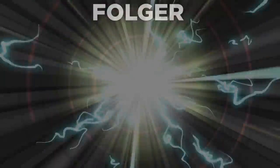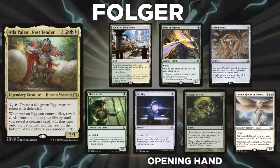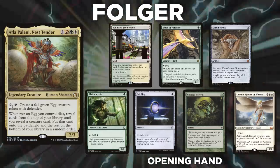After that, we have Folger piloting Atla Palani, Nest Tender. Folger loves to brew disruptive decks, and he has a special place in his heart for Naya, so we knew that this deck would be a perfect fit for him.